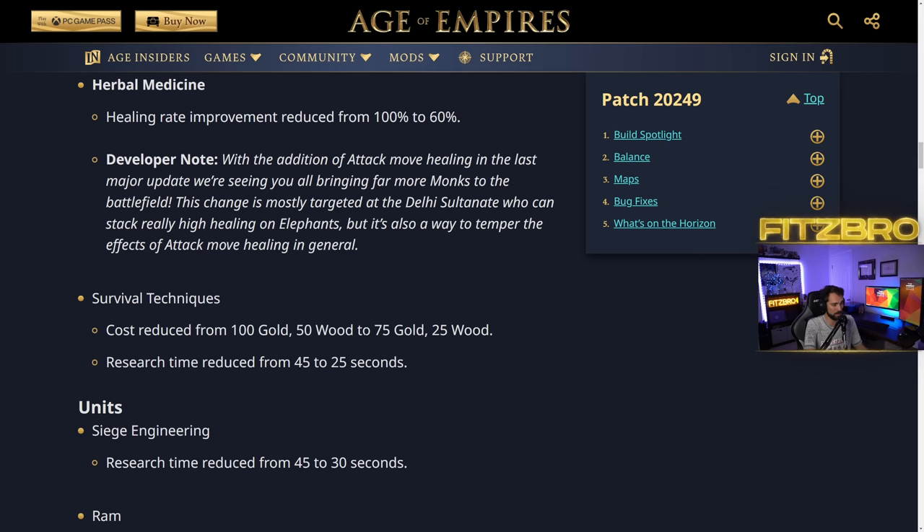Survival Techniques cost reduced from 100 gold 50 wood to 75 gold 25 wood, and research time decreased by 20 seconds. This is your faster hunting upgrade you can get at the mill. This could change up some of that early game meta — is this going to be a technology people prioritize early on to really go after those deer? We know you could really skyrocket into a fast castle if you take the deer early. I'm curious how people's economic builds change with this.